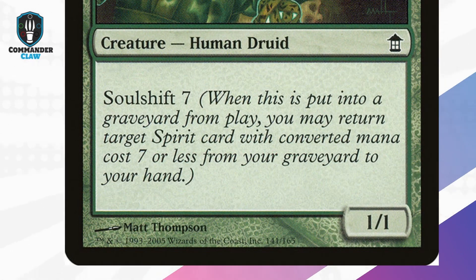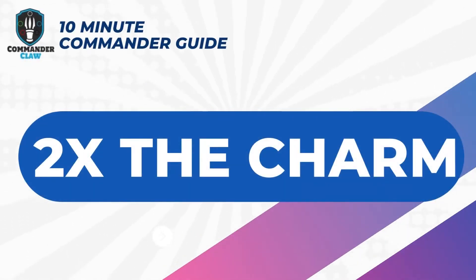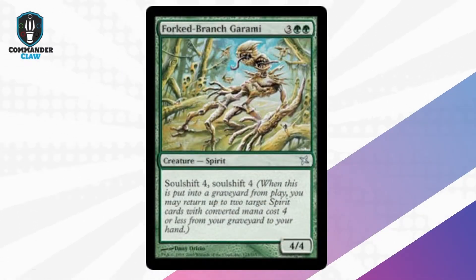Promise Kanushi: I promise you, your opponents won't see this coming. And yes, it's a human druid, but with Soul Shift 7, you will be able to return almost all of your powerful spirits except the Myojins.